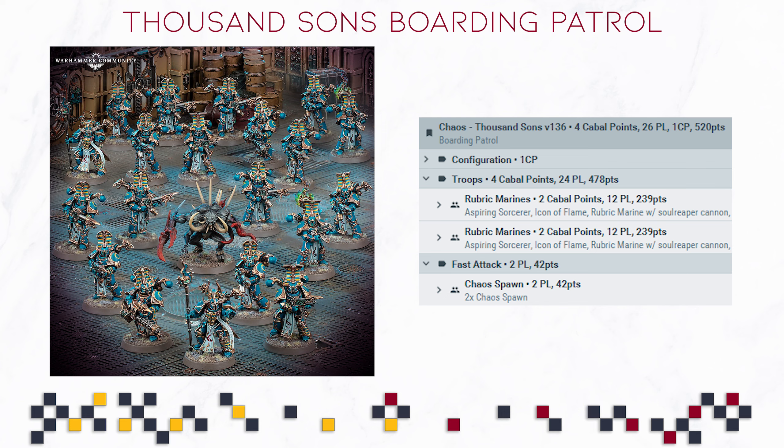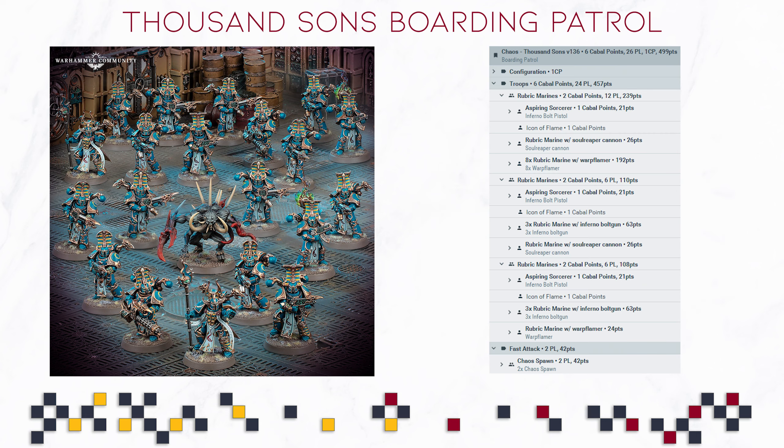All you need to do for a recommended list would be to have a few Rubric Marines as Flamers, a few regular ones, and if you mix and match them, you are going to get to a recommended list like the one here on the screen, which you could just copy if you wanted to try it out yourself. You're going to get to 499 points, which is really nice to see, because a lot of the previous boxes were just around 390 points, and that is kind of disappointing.